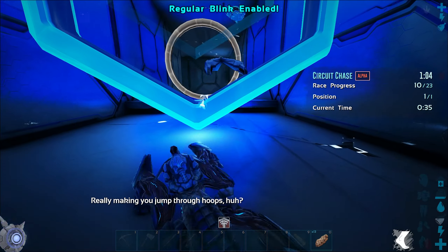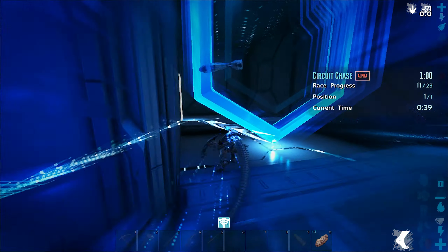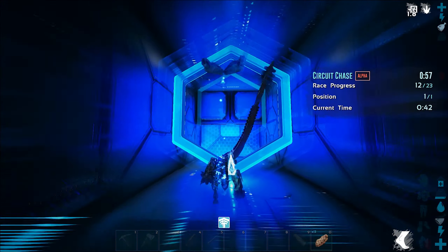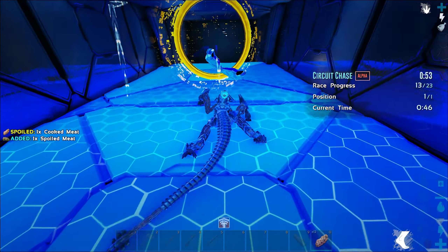Drop down here. Be careful when you turn around there — you can get caught on the wall. You can try and blink through there. I failed it right there, but you can make it across those two beams by blinking. You can see I mess up, but it still works.